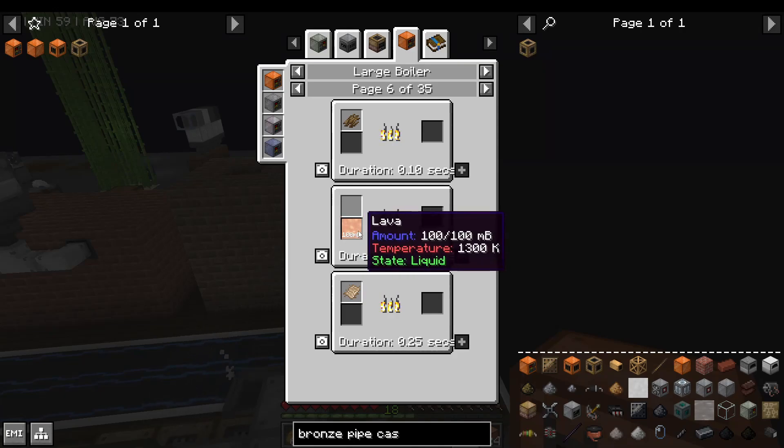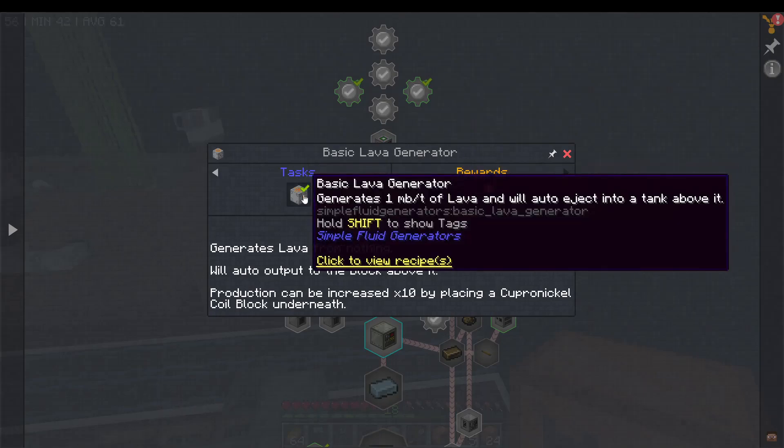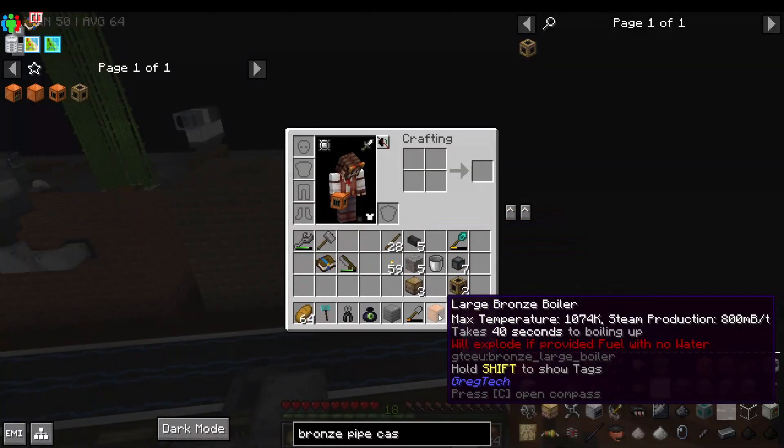Thankfully, the basic lava generator generates lava from nothing at a rate of 1 millibucket per tick, unless you have a copper-nickel coil block underneath it, in which case it runs at 10 per tick. So if you make two basic lava generators and put copper-nickel coil blocks underneath them, we can run the steam solid boiler at full speed.